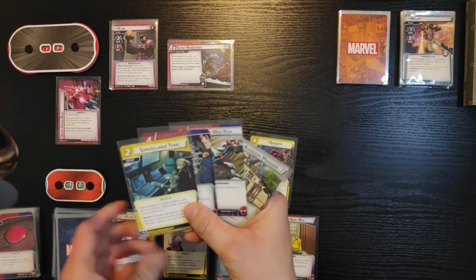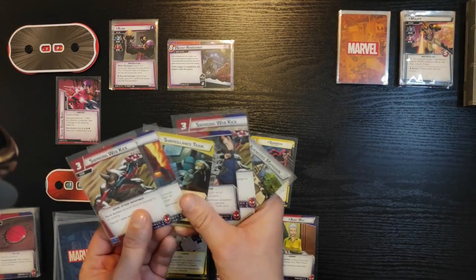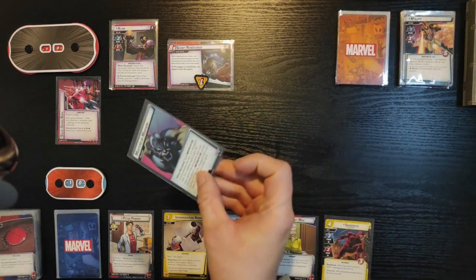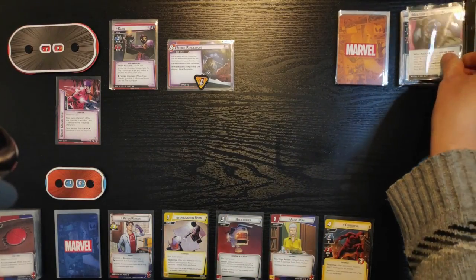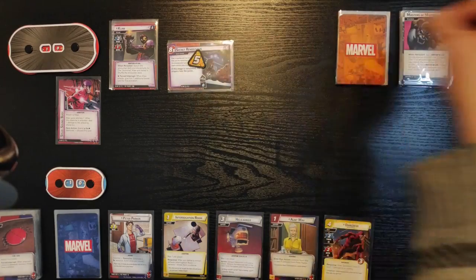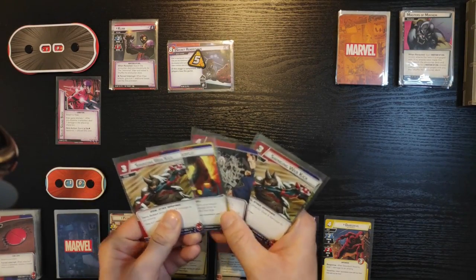I draw up to six — Surveillance Team, Backflip, and Swinging Web Kick. He gets one threat on the main scheme. He schemes for four — so he's got five in total. Only three away from winning the game. That's pretty bad.